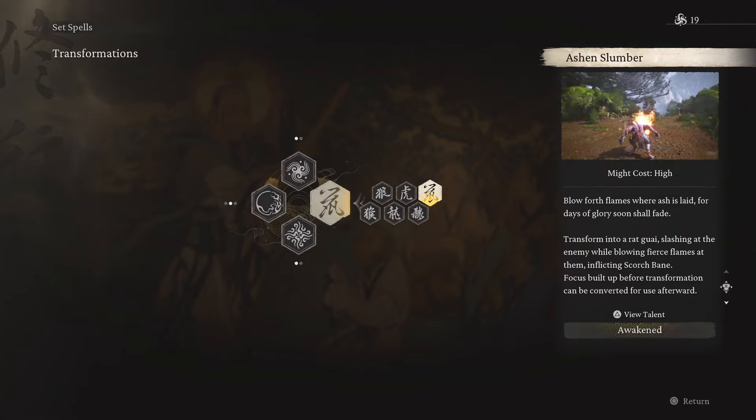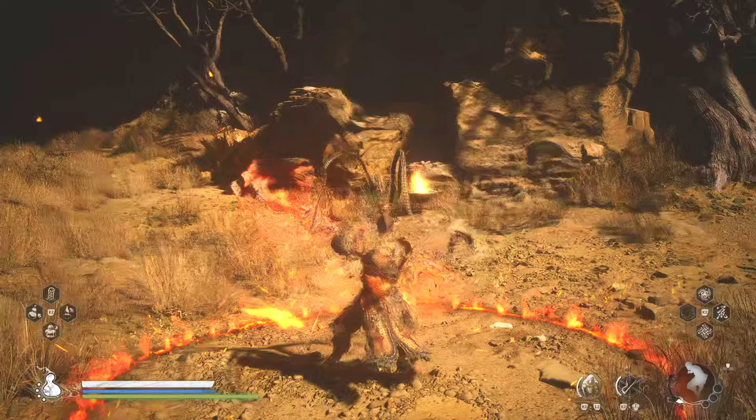Once you have both of those, here's what you're going to do. First, cast Ring of Fire. Once you've cast it, stand in a specific position — which I'm about to show in the video — before you trigger your transformation. I'm going to pause once I get there to show you exactly what to do.